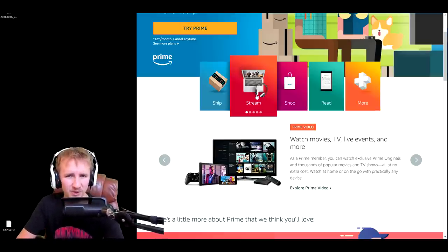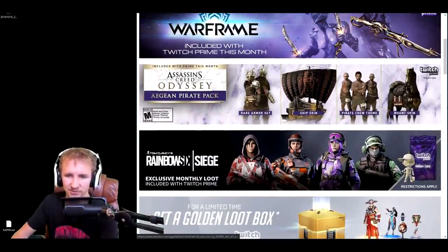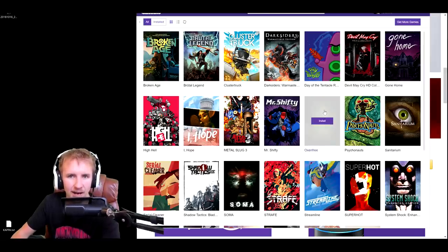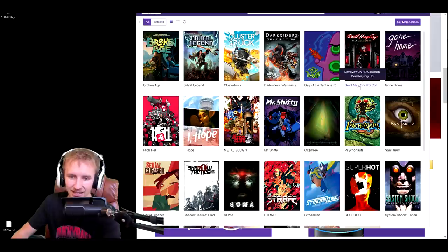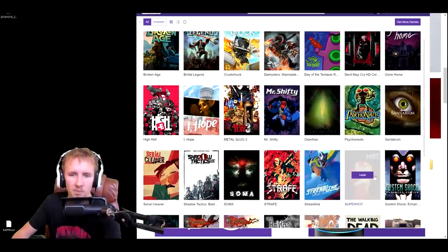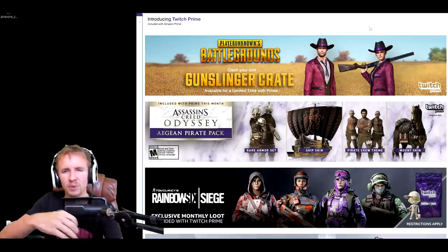With Amazon Prime you can also stream unlimited movies on Prime Video — I've personally watched around 100 to 200 films over the last few years. And if you're a keen gamer, Twitch — bought by Amazon a few years ago — lets you get loot in your favorite games every month. For example, I got golden skins in Overwatch last month. I've also unlocked free games like the entire Devil May Cry HD Collection, the horror game Soma, System Shock Advanced Edition, Super Hot, and the Banner Saga — all top quality games just for having Amazon Prime linked to your Twitch account.